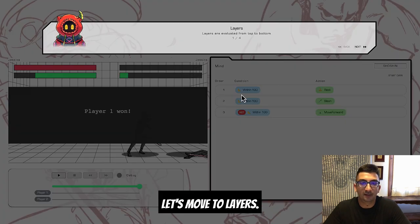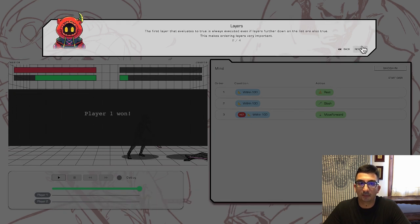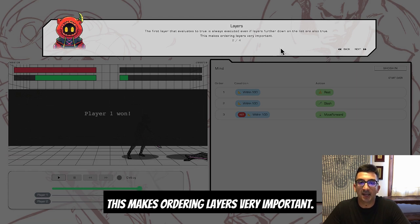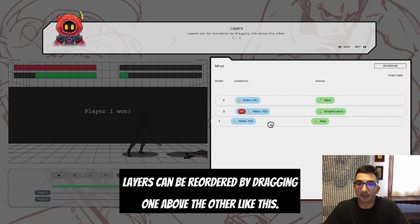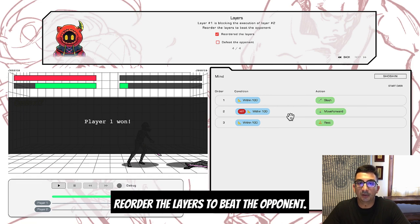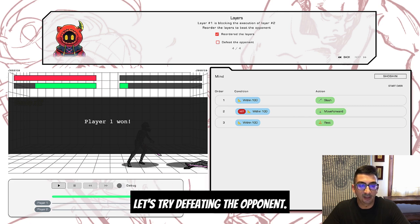Let's move to layers. Layers are evaluated from top to bottom. The first layer that evaluates to true is always executed, even if layers farther down are also true. This makes ordering layers very important. Layers can be reordered by dragging one above the other. Layer 1 is blocking the execution of layer 2 — reorder the layers to beat the opponent. Let's try defeating the opponent.